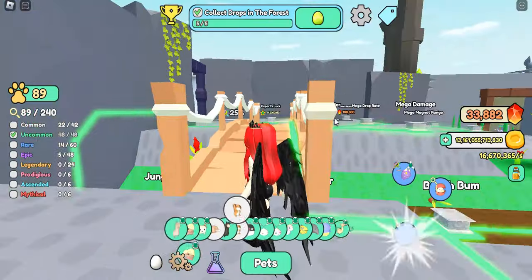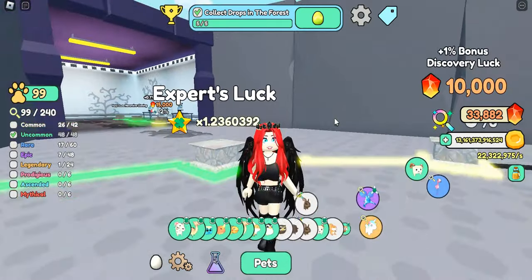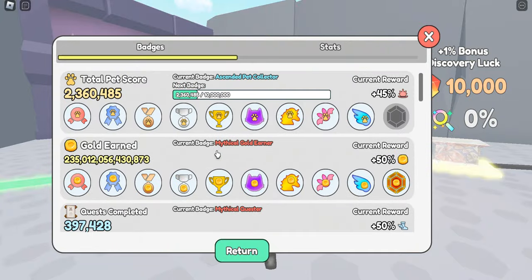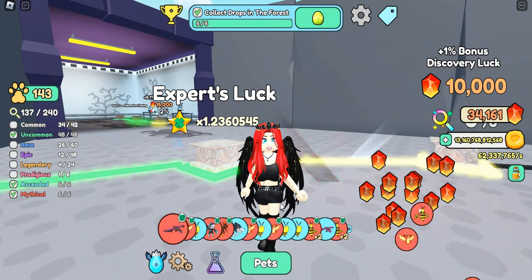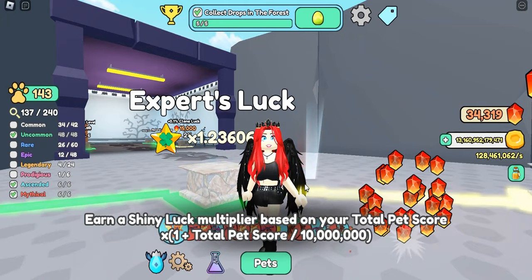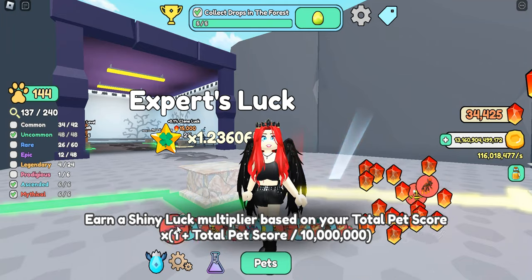Going back to the rebirth cave — if you're getting an extra pet score point occasionally while rebirthing, that is going to help you get to your 10k pet score faster. Each time you ascend it's going to get faster and faster. When it comes to mythics and getting plus two pet score from those, that's going to make your pet score increase very quickly. The more pet score luck you get, the faster pet score increases each ascension. One of the ways it helps is with the expert's luck multiplier — this earns you a shiny luck multiplier based on your total pet score, so pet score luck will help increase shiny luck over time.